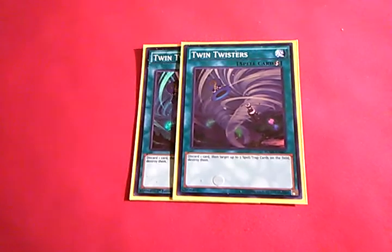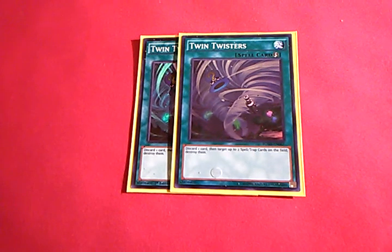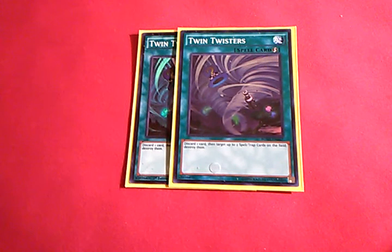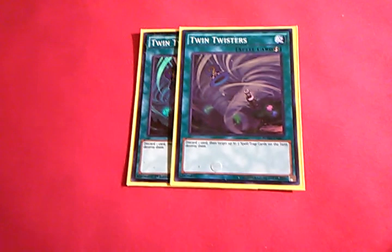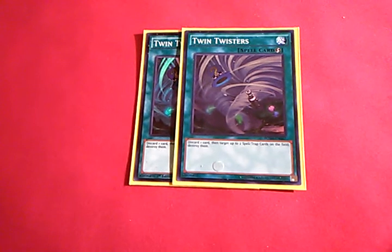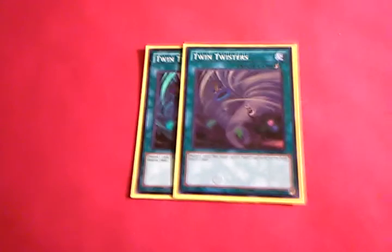Double Twin Twisters because you have to be able to deal with back row — this is a go-second deck. Being able to clear out anything that can interrupt our plays is important. Also, it's another situation where I can ditch a BLS, blow up two back row, and then summon the same BLS in super mode by pitching one of our little tribute guys. Double Twin Twisters — very, very strong in the deck.